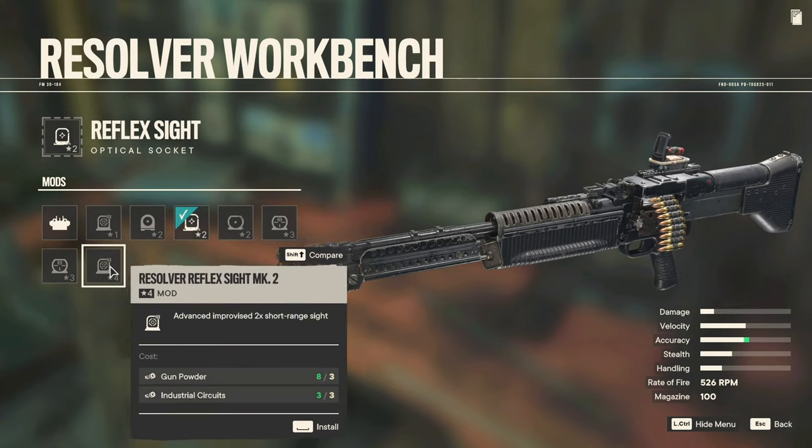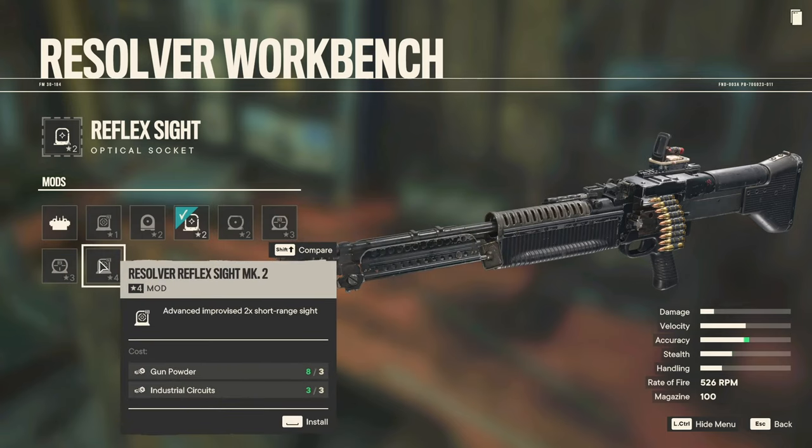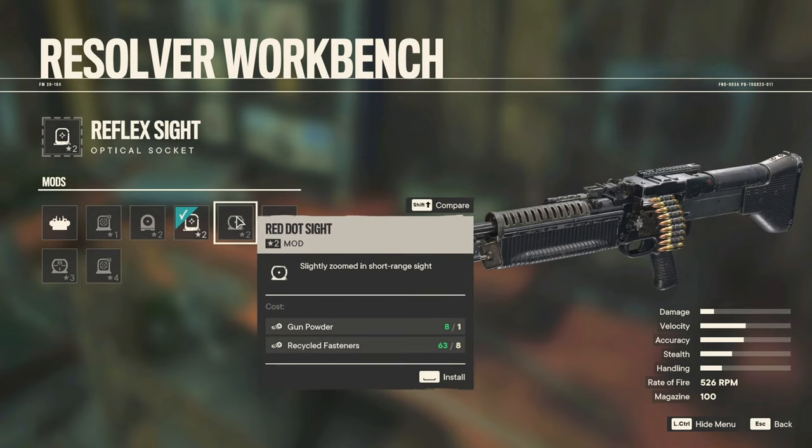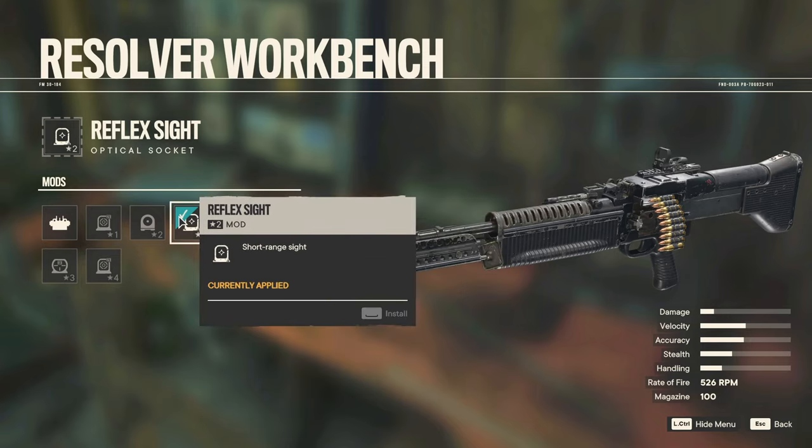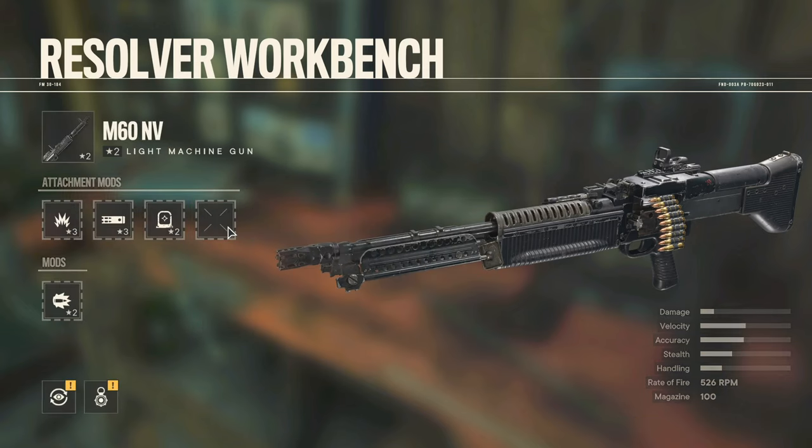It technically improves accuracy, but I don't really want to spend the materials just to have it. I don't have that many industrial circuits, you know? And I don't even know if that sight's actually any decent at all — it's kind of a proper scope thing. So I think I just leave it as is, and then pointer socket.